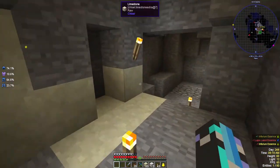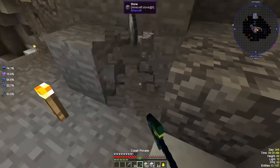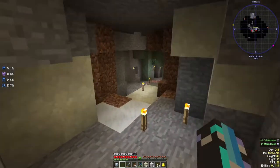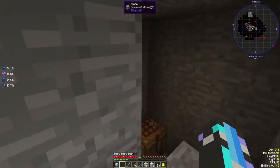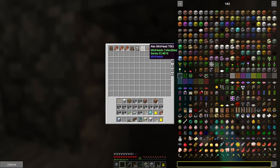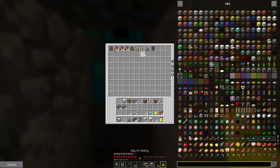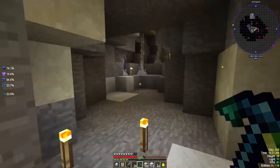Let's head down to our mob farm and we'll see if there's any new stuff down there. Moonstone - okay, we got a moonstone. It doesn't seem like this chunk loader thing over here works. I'm not really sure why - these things are sort of new I suppose. Let's take them. We got a full inventory. But it seems like it works though - you can hear the zombies. Let's head up.